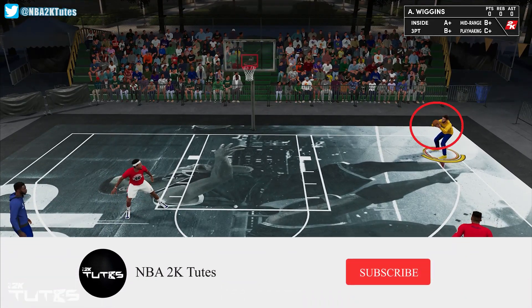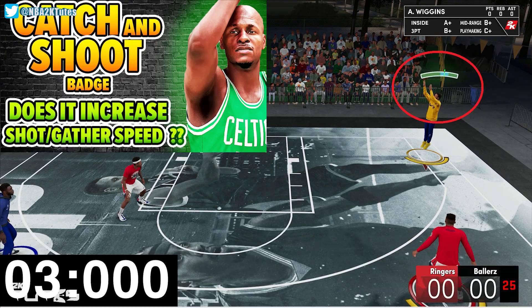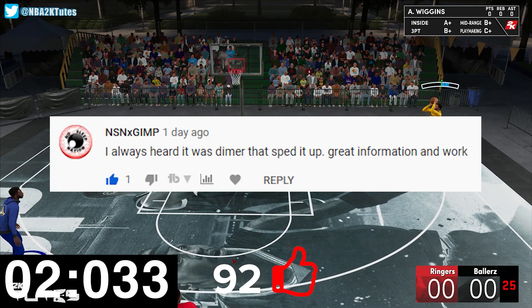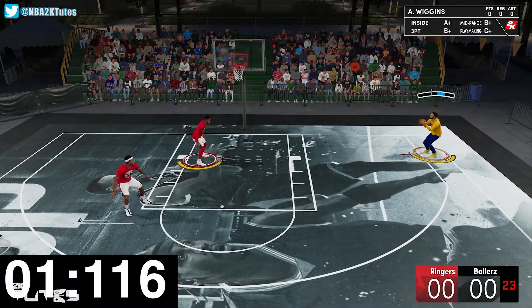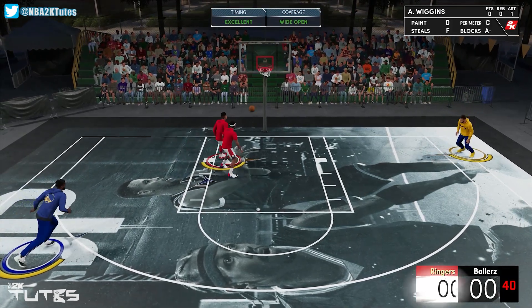What's going on guys? Welcome back to the channel for this quick video. In relation to my previous video about catch and shoot badge not affecting your shot speed, now we're trying the same test with dimer. I received some comment requests about it and this is an ongoing mystery, even last gen, that many people feel that dimer increases the shooter's shot speed or they say the shot is much smoother or whatever. I don't easily believe those kind of rumors, but to clear things out, let's find out if it's true.